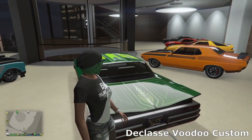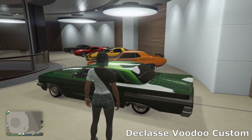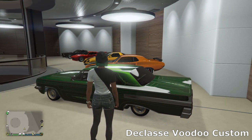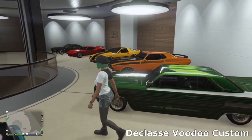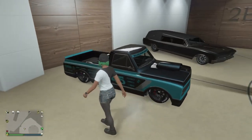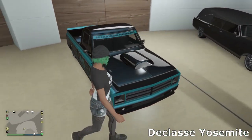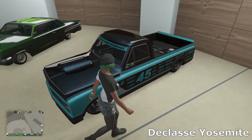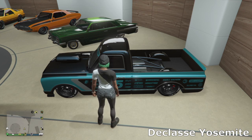It looks really nice and I really like this car — it's not very fast but it looks really cool at car shows. The only thing I don't like is the tiny wheels; I wish we had some bigger wheels. But other than that I really like this car. Then we've got the Yosemite — just a regular Yosemite — and I went for a race car build with this. I believe this is the best muscle car in its category for racing.